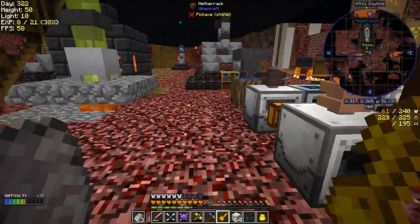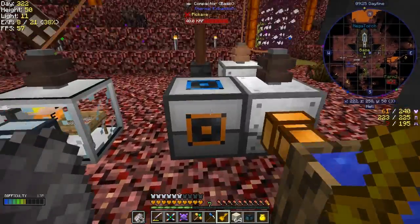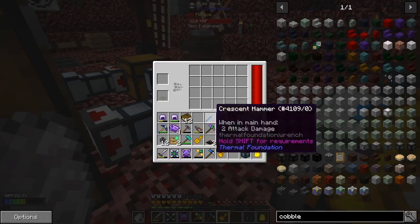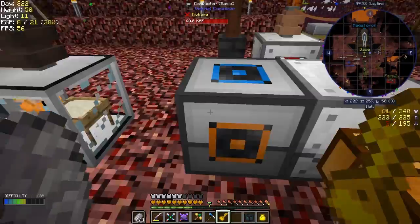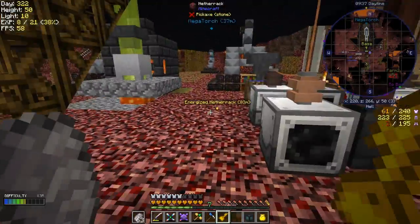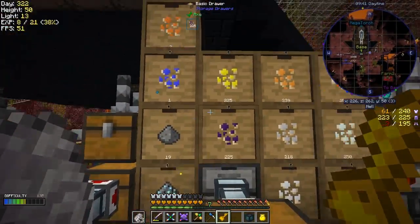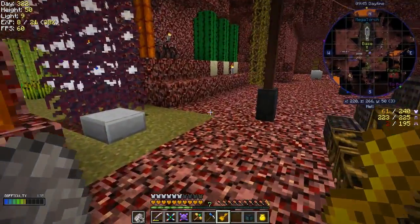I got about 30 eulorium from one stack. I'll remove the thorns between episodes. Let's put that into this bottom chest - it'll get fed into here slowly and get processed. We'll see how much eulorium we get. I don't have a drawer for that yet.